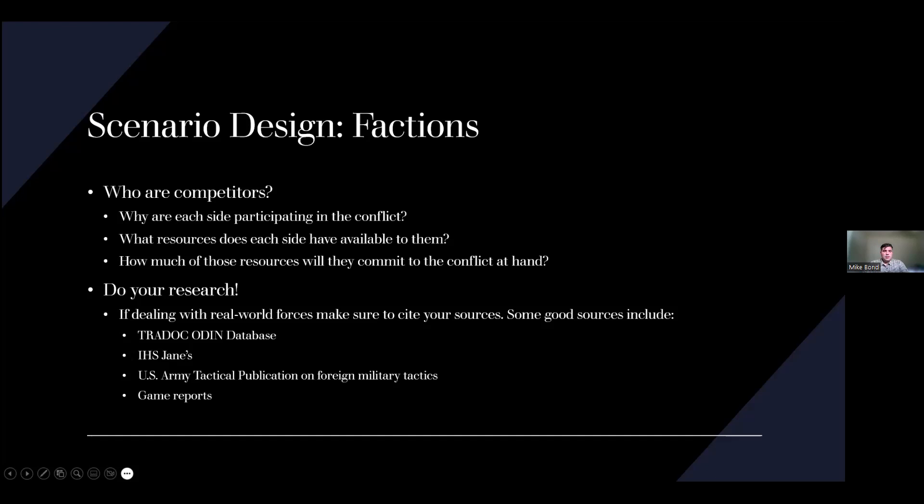The reason I approach factions first is that once I've identified their motivations, resources, and break-even points, I'm starting to enable myself to understand and build the narrative for why they're here, why we're in this scenario, why they're looking to do whatever it is we're exploring. If I start with the location or the road to war first, it generally means I have to do some pretty heavy rewrites, which just eats up time. In national security game design, time is always at a premium — you almost never have enough to do everything you want. Whatever you can do to shorten that development time is really in your favor.